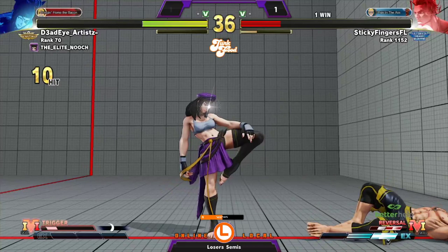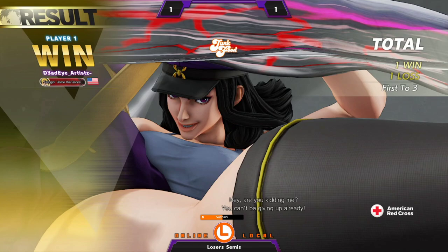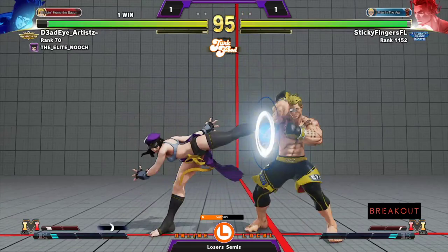Really good situation there for Dead Eye Artist — you have the life lead, so Luke has to approach you. Luke is not bad on the approach, don't get it twisted, but it's not his strongest suit. If he's able to wait out the opponent he's in a much better position. The fact that you have to approach Jury, deal with standing medium kick, and not get hit by it once because then you die — that's a really terrifying situation. Callisto was just in such a good position to get that second round and second game.